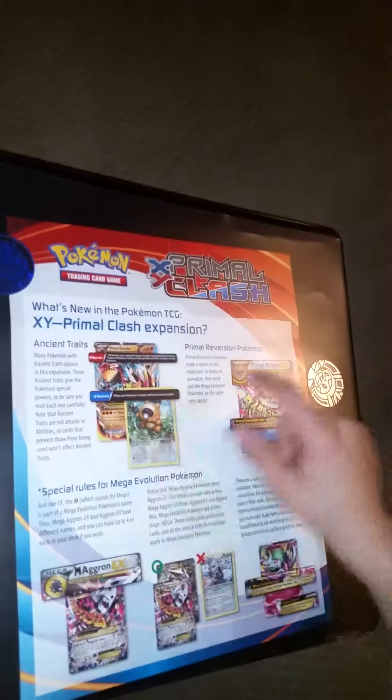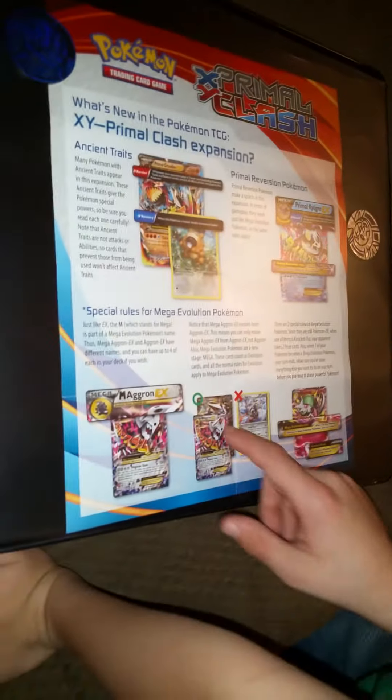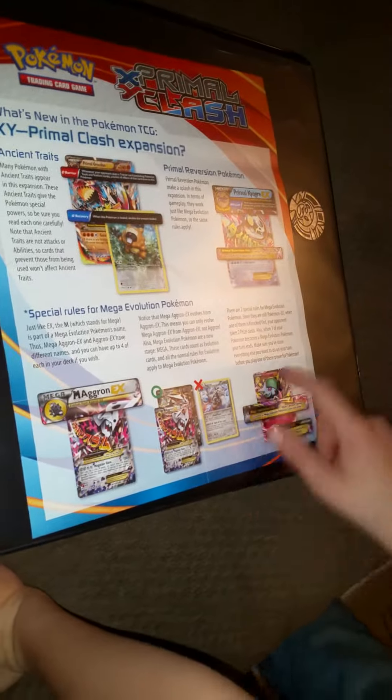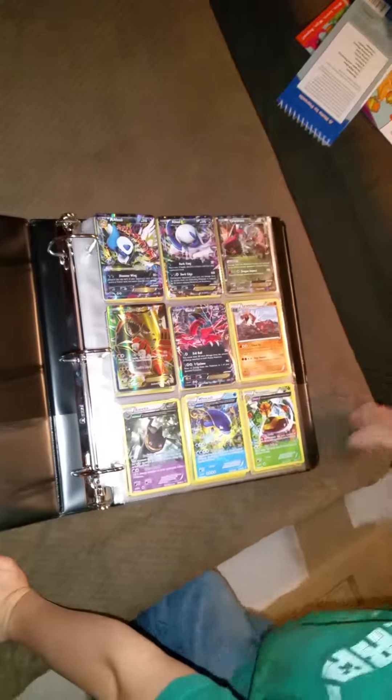I want to show you the front. You got Primal Kyogre, Primal Groudon, Mega Aggron, Mega Aggron again, Aggron EX, Normal Aggron, and then I don't know this name but you can leave in the comments down below what his name is. And this is my binder of cards.